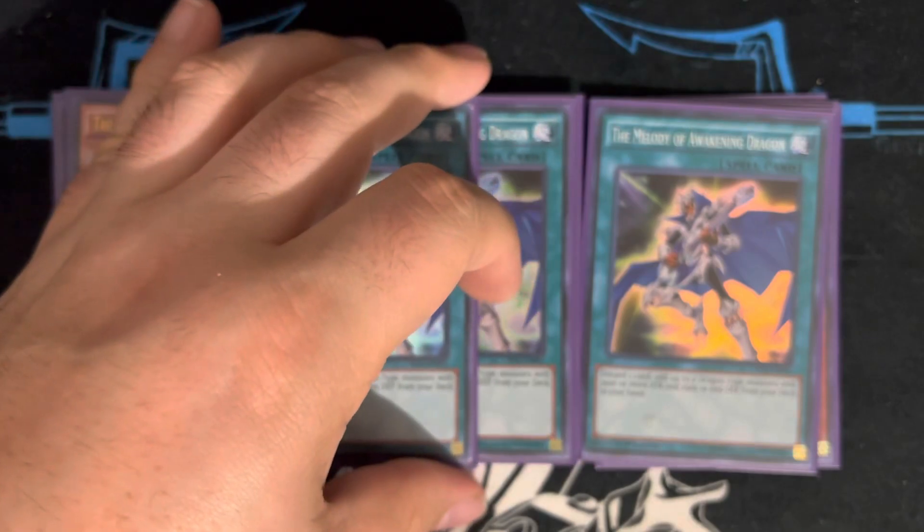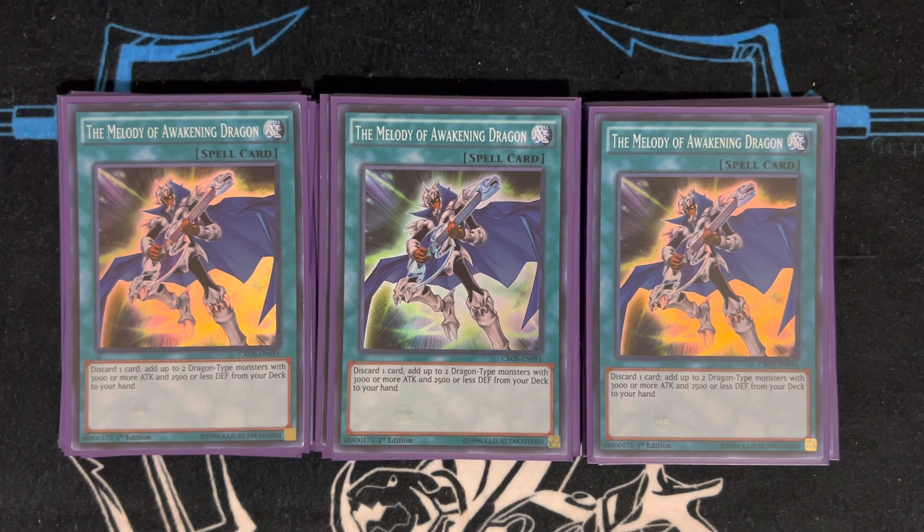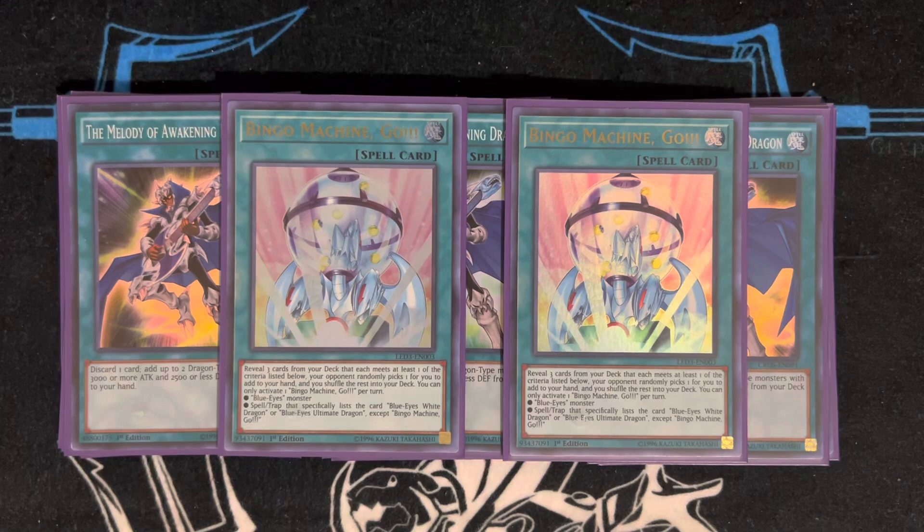For spell cards, we play a very minimal lineup. Three copies of Melody of the Awakening Dragon — it is the most actionable card in your deck. The nice thing about this list is it's not susceptible to a lot of mainstream hand traps like Impermanence and Ash Blossom. Melody is your hand trap magnet, but when it resolves it's usually game. I'm playing two copies of Bingo Machine Go — you reveal three Blue-Eyes monsters or spell and trap cards that specifically list Blue-Eyes White Dragon, and your opponent randomly adds one. This is essentially a ROTA for True Light, since True Light has Blue-Eyes White Dragon in its card text. If you open Bingo and Nebula Dragon, you can just reveal three Blue-Eyes White Dragons to add one and resolve Nebula — which is crazy.